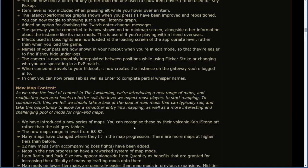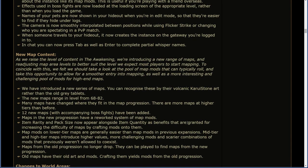New map content. As we raise the level of content in the Awakening, we're introducing a new range of maps and readjusting map area levels to better suit the level we expect most players to start mapping. We've introduced a new series of maps — you can recognize these by their volcanic Karui stone art rather than the old grey tablets. The new maps range in level from 68 to 82. Many maps have changed where they fit in the map progression; there are more maps at higher tiers than before. Twelve new maps with accompanying boss fights have been added. Maps in the new progression have a reworked system of map mods. Item rarity and pack size now appear alongside item quantity as benefits granted for increasing map difficulty by crafting mods. Map mods on lower tier maps are generally easier than in previous expansions; mid-tier and high-tier maps introduce higher values, more challenging mods, and scarier combinations.